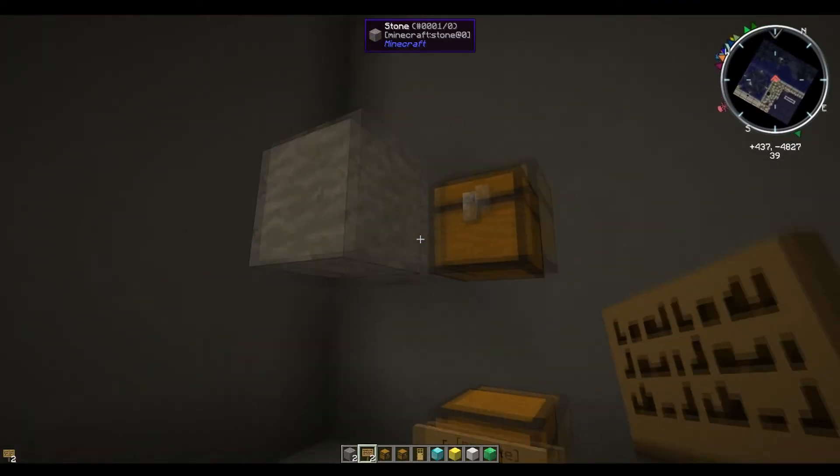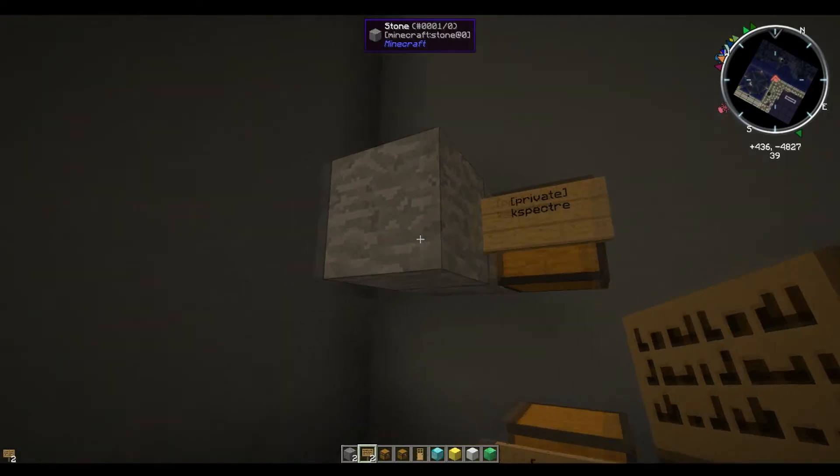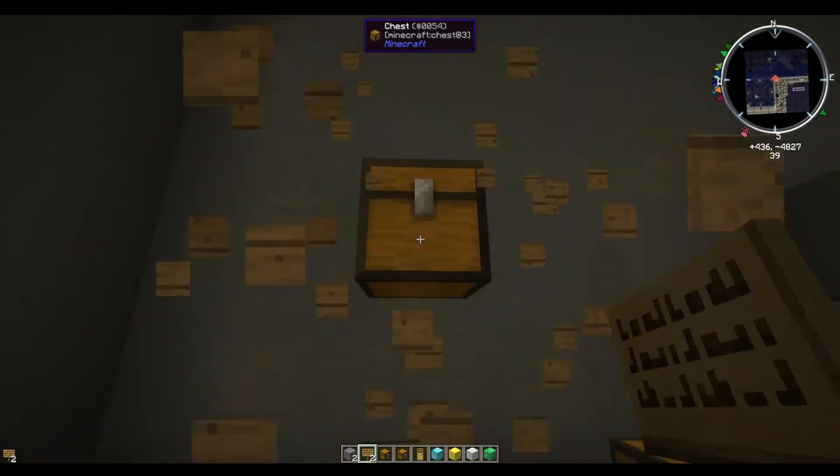All we've got to do is make sure that it is next to the chest, then type bracket, private, end bracket, click done — and that'll do it for you. That's all you need to do.